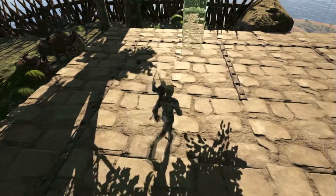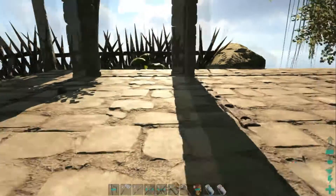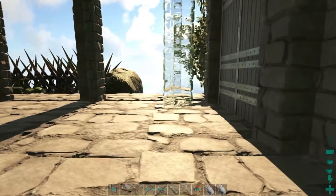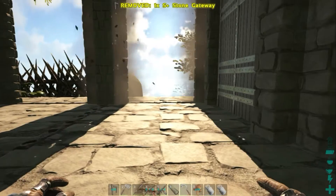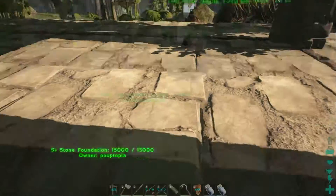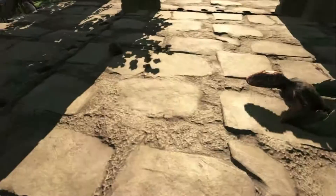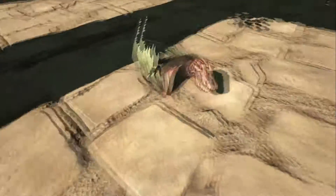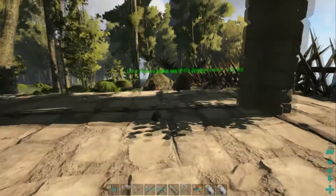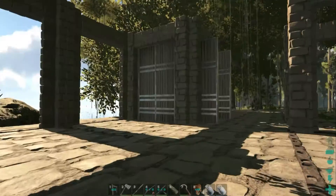I know you guys see the dimorphodon on my shoulder. I was in the base and she flew inside. She's a 150, so I tranked her and tamed her. I don't have a name, so if you guys would be so kind, give me some naming ideas down in the comments section below. Here's what she looks like — in case that's going to factor into your decision. Pink and black with green wings. I thought it looked pretty cool.